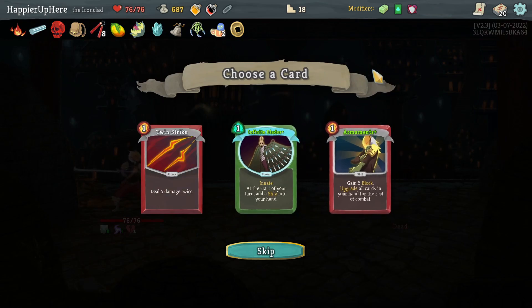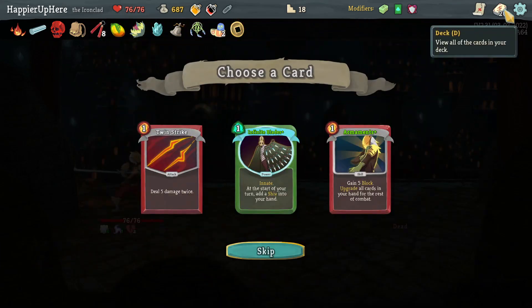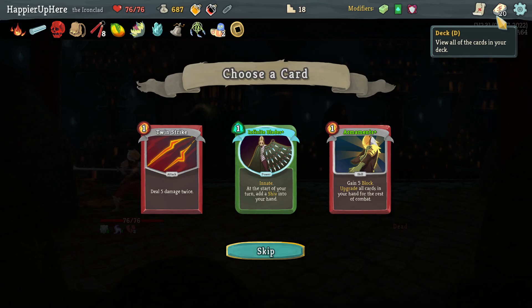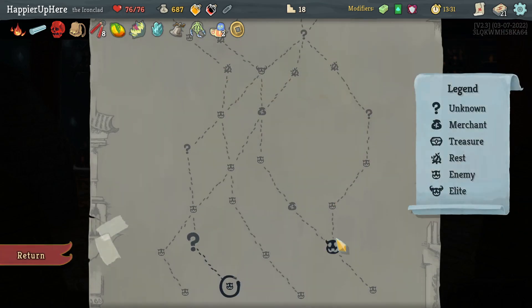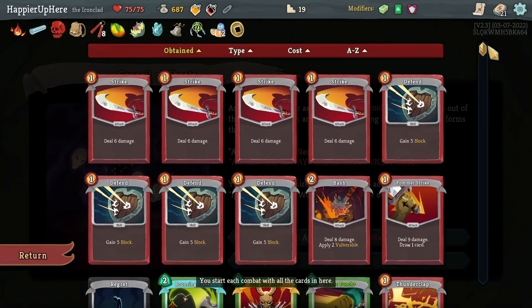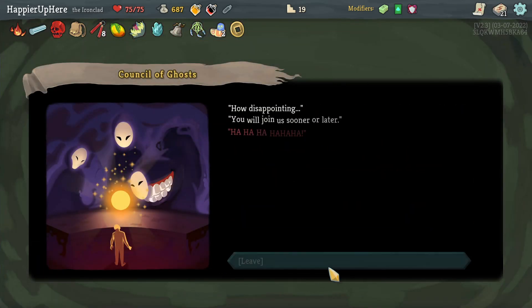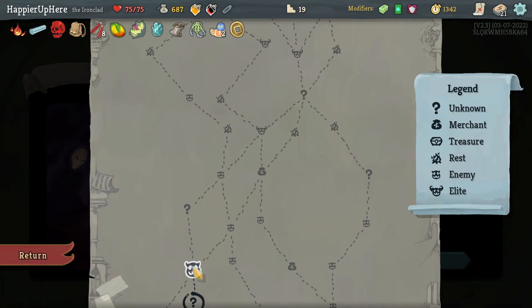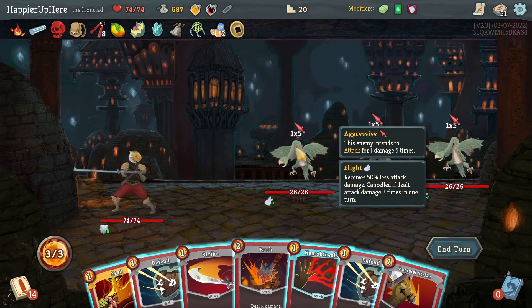Infinite Blades pre-upgraded — do I want this innate in my opening hand? It's not a bad idea. Armaments would be another good option for defense and to upgrade everything else. Let me go with Armaments — I think that might be better. I'm sort of thinking to be able to upgrade the Feed. And I did say I was going to go for Highlander, so I shouldn't take the Apparition event. Let's skip this one — I'd end up with way too little max HP. Let me know in the comments if you went for the apparitions.